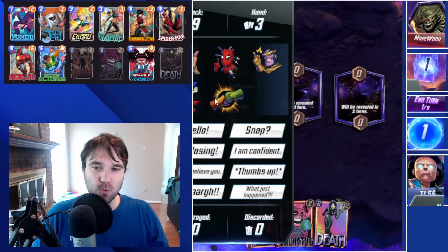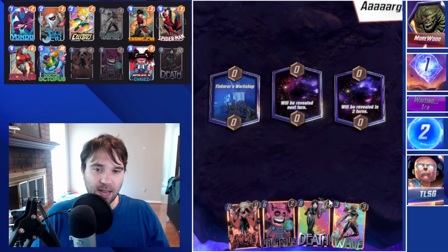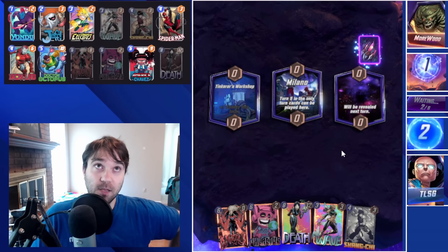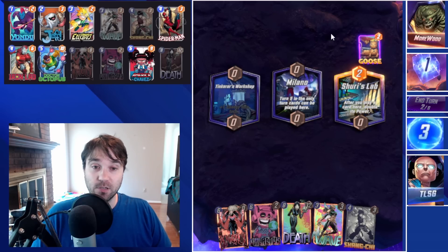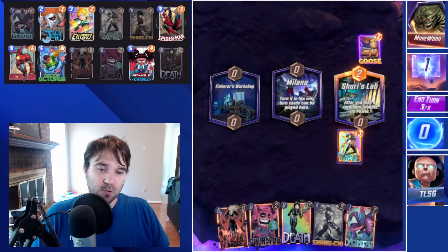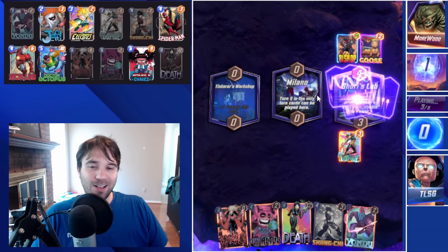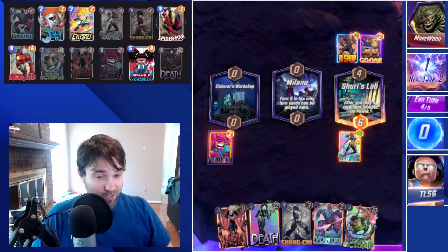Next up we have Mr. Moore. First location is Tinker's Workshop, which gives us extra energy. We do get Wave, so we can do Galactus on four depending on what the locations turn out to be. Using Galactus on five isn't going to be ideal — Milano is going to force us into playing only into that location, so an Electro ramp isn't as beneficial. Let's do a Wave. That's going to give them a lot of information. They have the Goose — I think they have some kind of Wave restriction in the game. The only thing they could do here to stop us is a Cosmo.